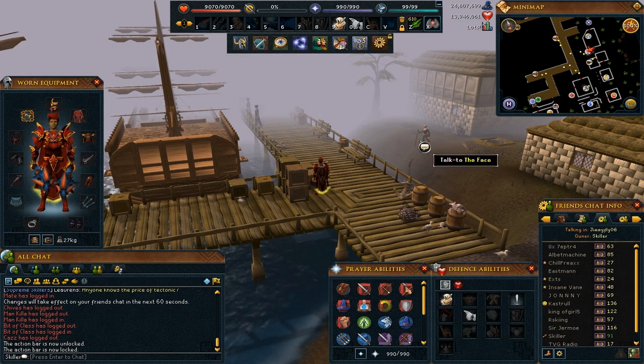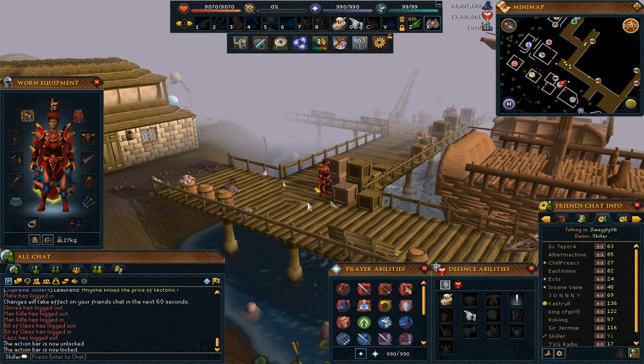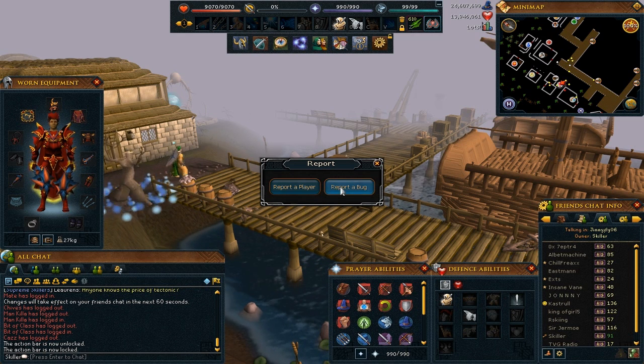And finally, last but not least, if you come across a bug — which you most likely have — a lot of people don't know how to submit bug reports. It is important that we submit these bugs to the QA team so they are able to fix them. So basically go to the right of your chat interface again, where your private chat button is, click the flag to report an issue, then click report a bug and you will get this box here.